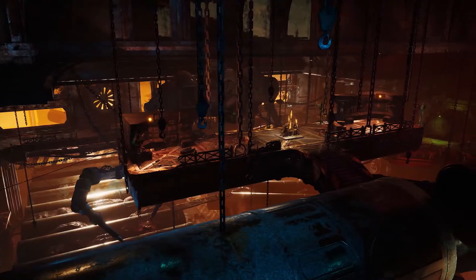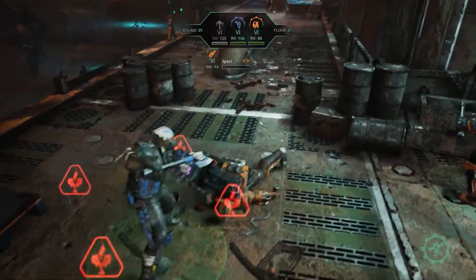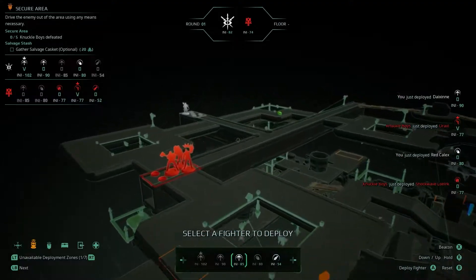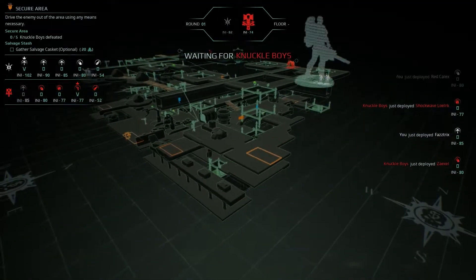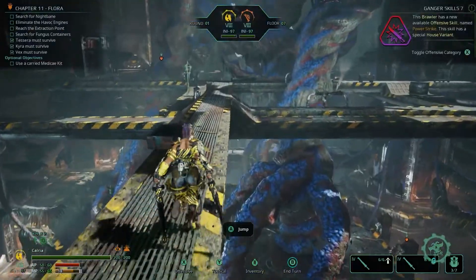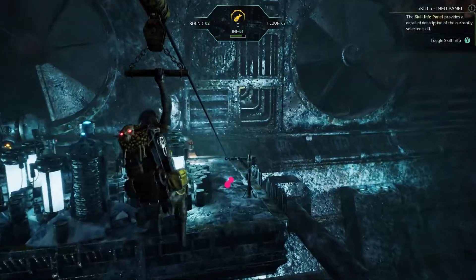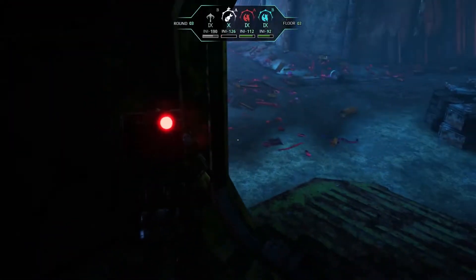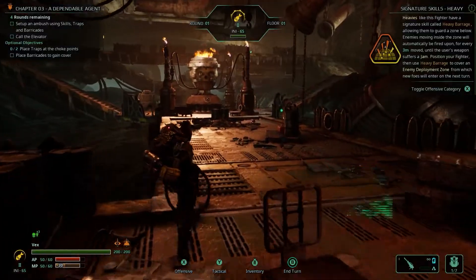In Necromunda Underhive Wars, take down your enemies in unique and new tactical battles in huge, vertically spacious levels. Underhive Wars eschews a grid system in favor of free movement across three dimensions. Use ziplines, elevators, and bridges to ascend and explore the upper level, or try to keep hidden down low.